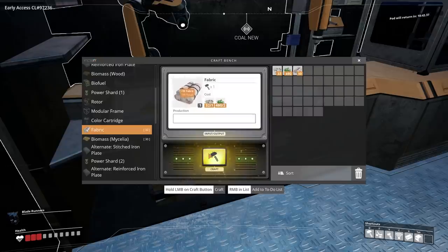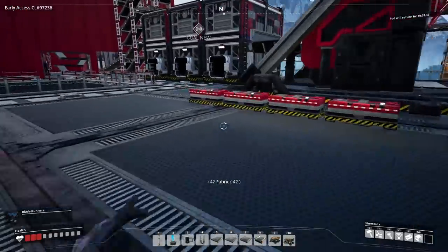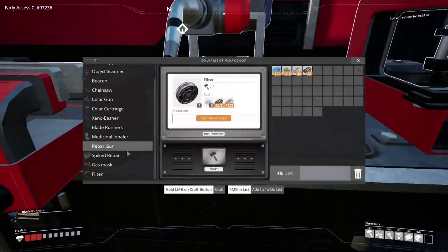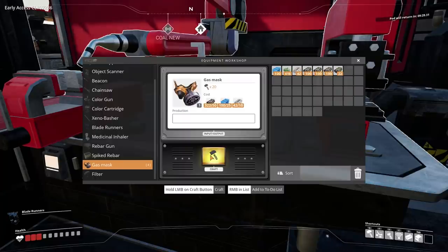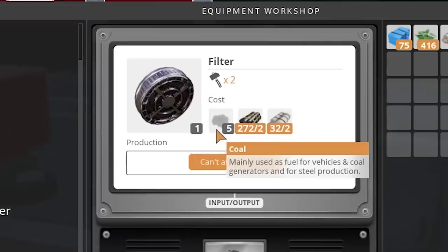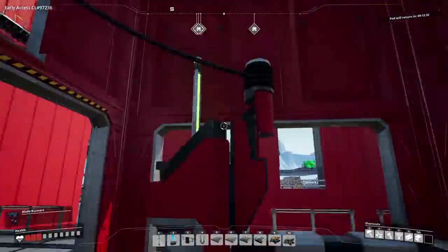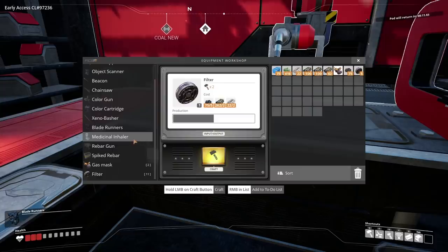Let's see what's going on with this nonsense. Should we use up all the mycelia? Why not? We needed rubber and plastic too — I'm sure we have some of that here. A little bit — is that enough? Clearly not. 50 rubber — yeah, we got that. So let's craft ourselves a gas mask. Coolio, there we go. And filters — coal? Oh, that makes sense as a filter. So we need a bit of coal then too. Let's make a couple of these — five should be enough.